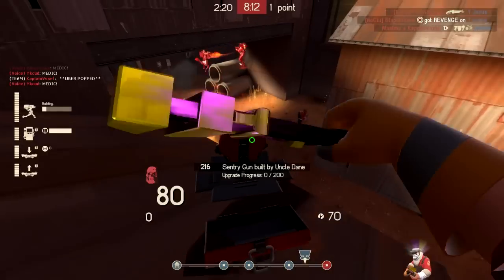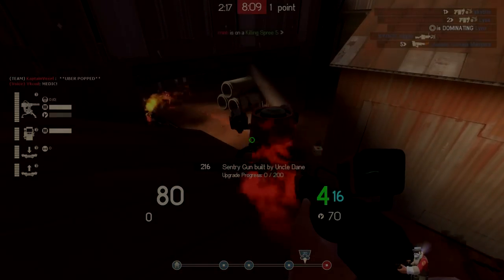Last but not least, the Rescue Ranger can aid you greatly in using the wrangler to sentry jump to locations you normally wouldn't be able to get to, and teleport your already built sentry to you — but that's a video for another day. I'm Uncle Dane, thanks for watching.